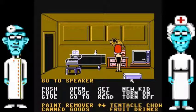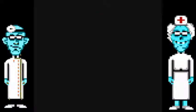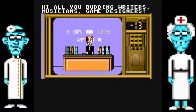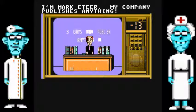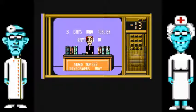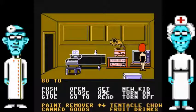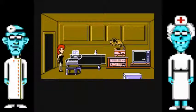I'm gonna leave you in there, I guess. Turn on the TV. 'Hi, all you budding writers, musicians, and designers. I'm Mark E. Tier. My company publishes anything — just mail it to the address shown below. Send to 222 Skyscraper Way. Don't forget the stamp!' Alright, so let's use the piano. She's in a band, why not?